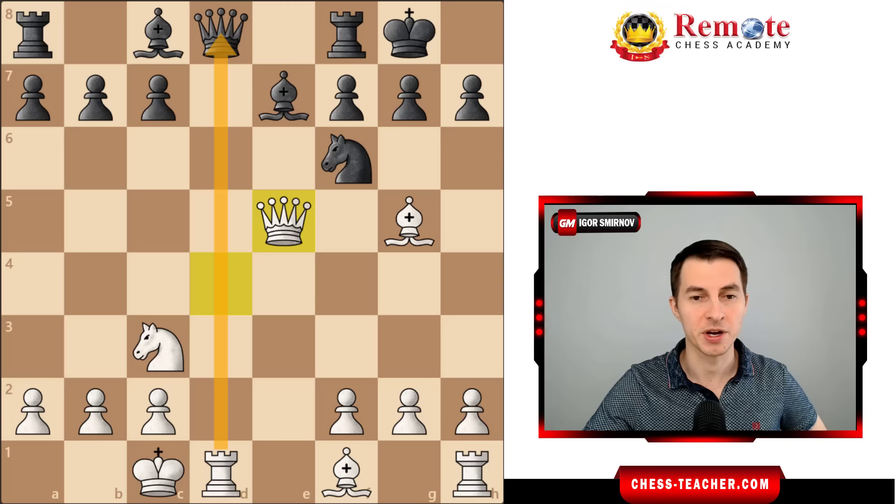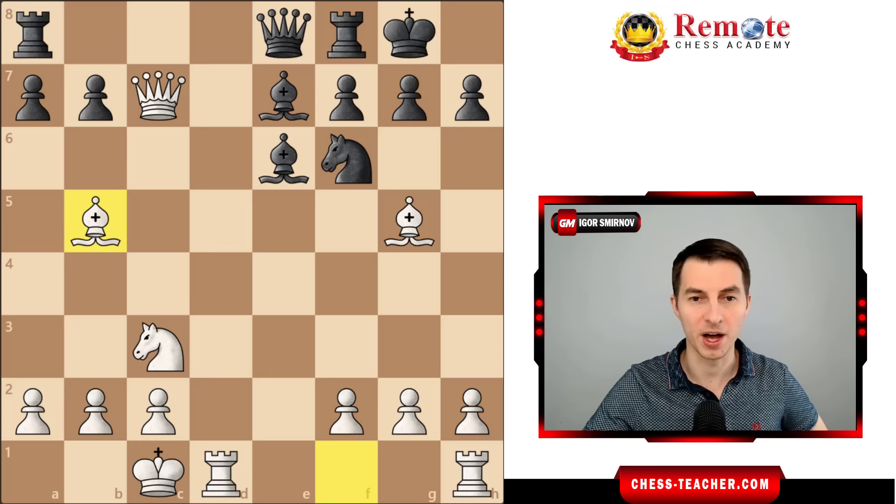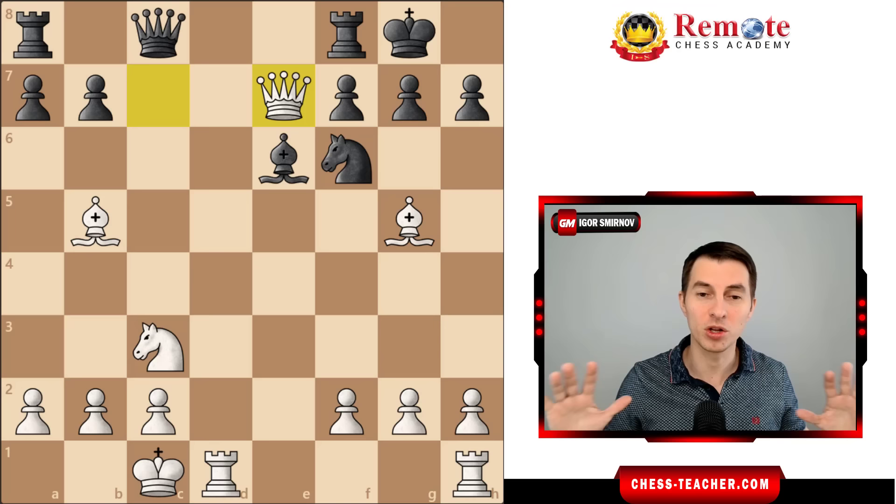It opens up a discovered attack, and they usually move the queen away to e8. Now you can pick up a pawn. After they play almost any move — bishop e6 is most common — you go bishop b5, which not only develops the bishop but wins the game right away, because you're hitting the queen and it can't go away: if it does, you win another bishop on e7. That's how you completely demolish black with very simple moves and simple attacks within just about 10 moves.